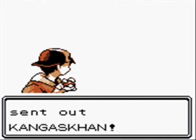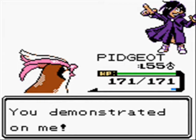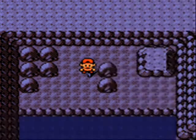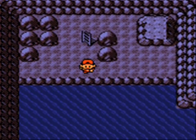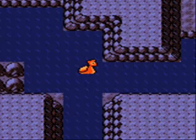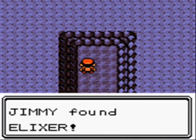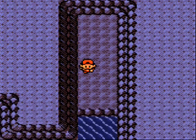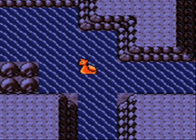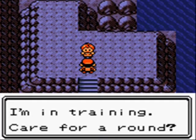Calvin with his Kangaskhan at level 26 — he demonstrated on me. I switched up my roster a bit and now have Flaaffy on the lead. There's an Elixir here too — just another area with more items. You can get Lapras here on Fridays, at around level 25. That's awesome.